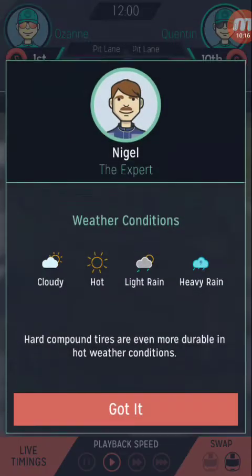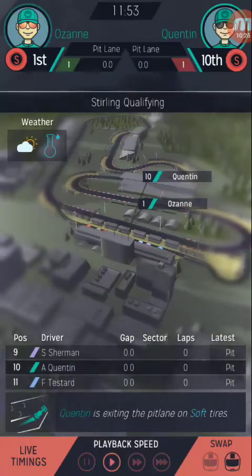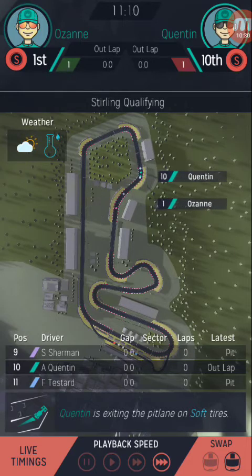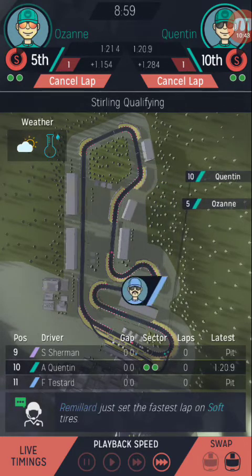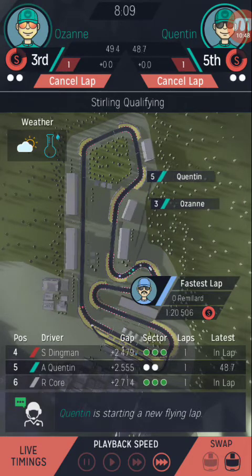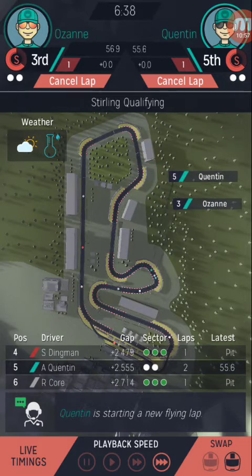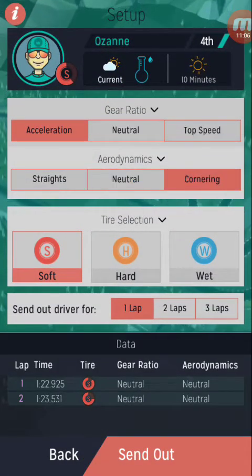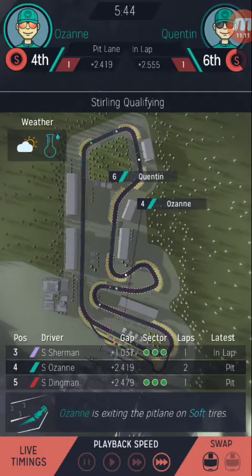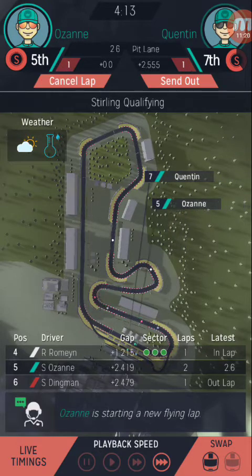We're in Stirling today. Let's go neutral, neutral — send out for three laps. All drivers on neutral. I'm really thinking of putting our best driver on cornering — I'm going to get the car configured for cornering because there are a lot of corners. We'll do top speed and acceleration and cornering for our top driver. Actually, top speed and cornering — send out for three laps. Top speed for the straights and cornering for all these corners down at the bottom.